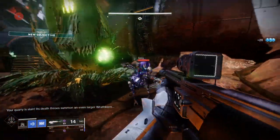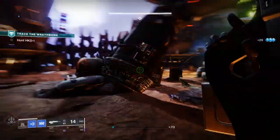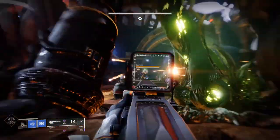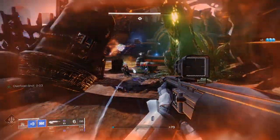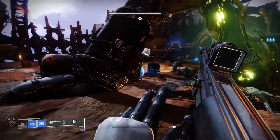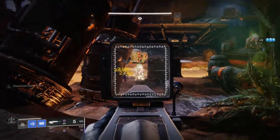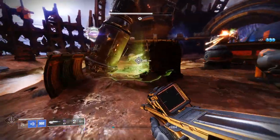For PvP, Quick Draw and No Distractions would be a decent roll. For PvE, the curated roll of Dragonfly and Auto Loading Holster is strong. I have an automatic firing perk on mine where I can hold the trigger and fire shot after shot, which feels really good. The most popular roll in the community is Dragonfly and Auto Loading Holster, likely due to the initial season pass roll.